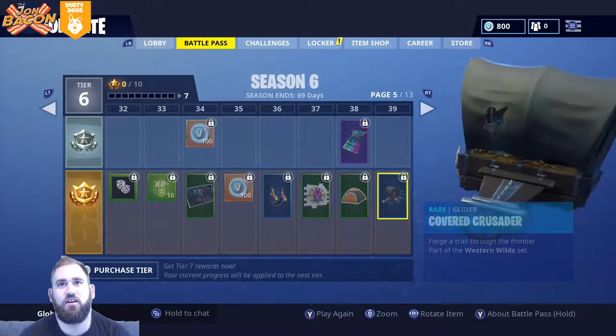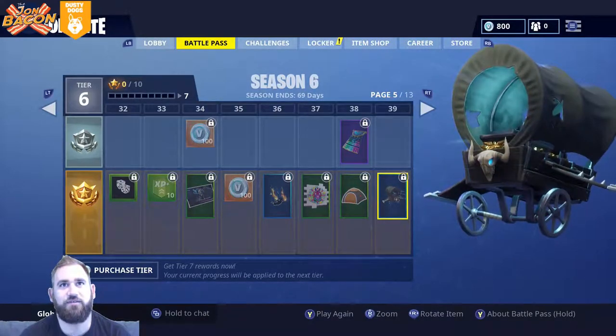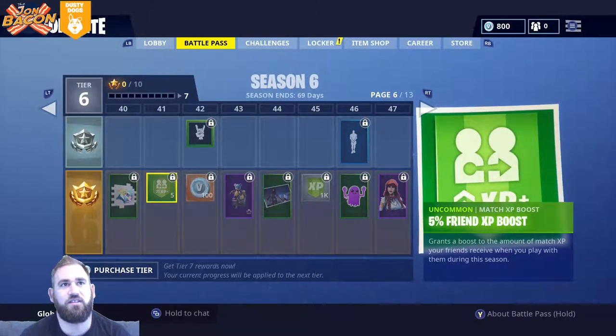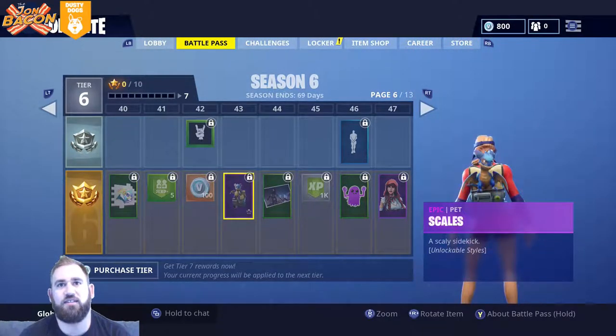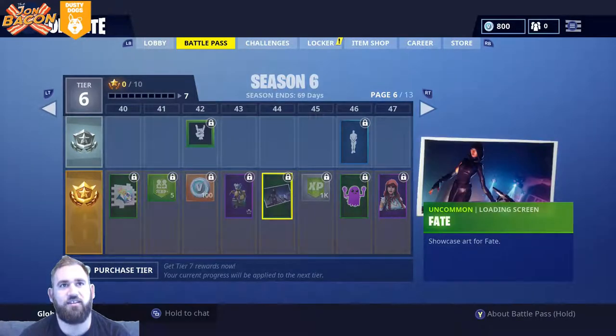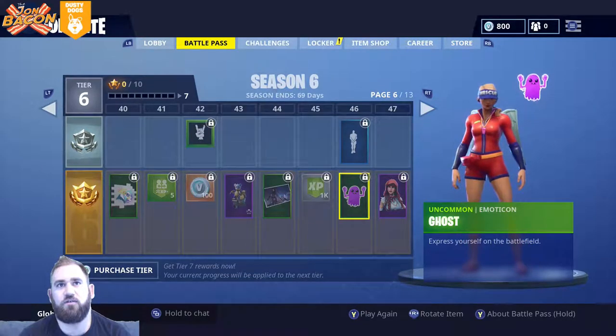Covered Crusader, which is a haunted wagon - that's pretty cool. DJ Yonder, DJ Yonder - a lot of DJ Yonder stuff. Friend XP boost, another 100 V-bucks. Gale is a dragon pet that rides on your back. Fate - a ghost.